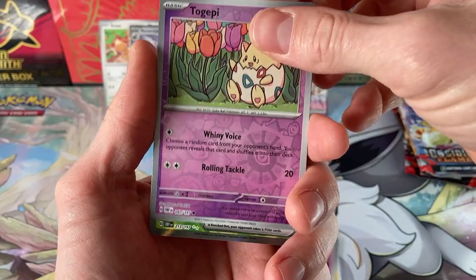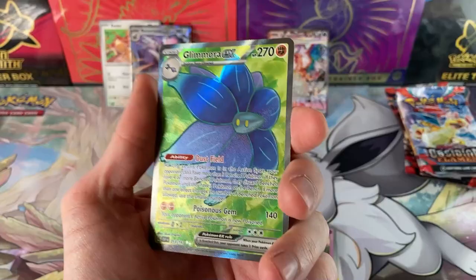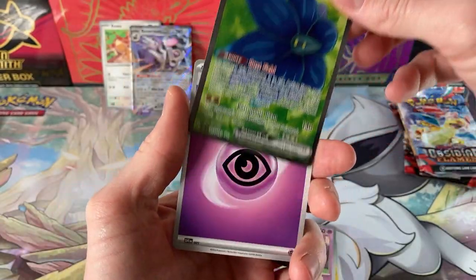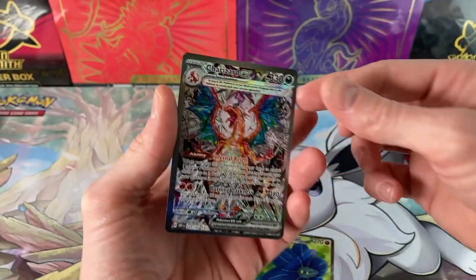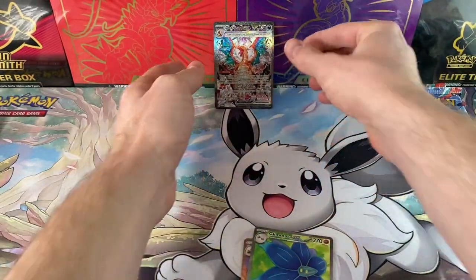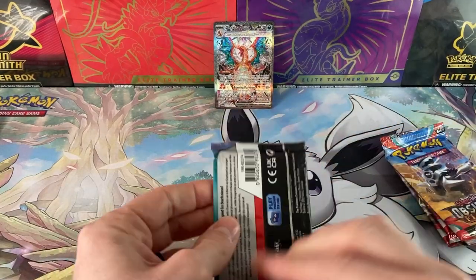And I love this Claydol — oh, Reverse Holo, that's amazing artwork. The Togepi and we've got something — Full Art Glamora! I still don't know what this Pokémon is, but that green and blue is nice. Let's move the rest of these out of the way, sleeve them up a bit, and get into these next four packs.